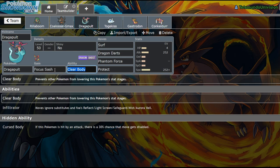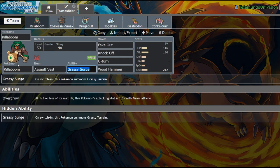I've decided to run a Focus Sash on Dragapult, because it makes it a lot easier to get my Surf off in case I end up in a Dragapult speed tie. Rillaboom, by the way, is Assault Vest Rillaboom — Fake Out, Knock Off, U-Turn, Wood Hammer. U-Turn is strictly for board positioning reasons, but I could also try to run a Ground move on there if I wanted to. I prefer U-Turn though; it's really nice.